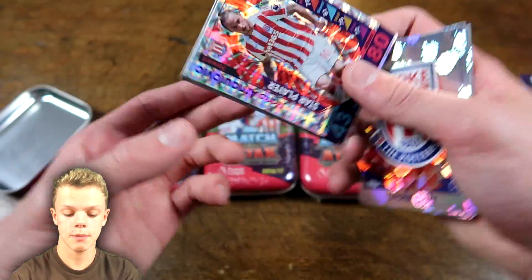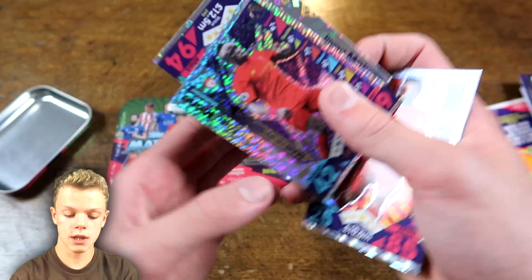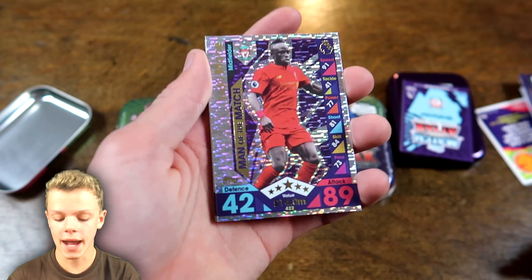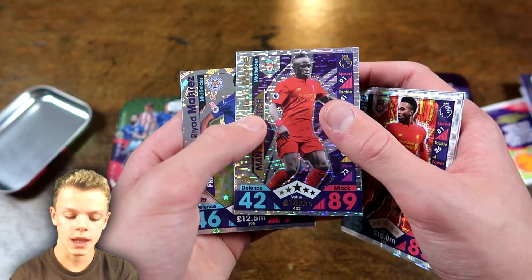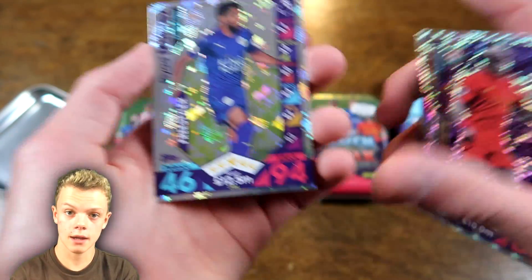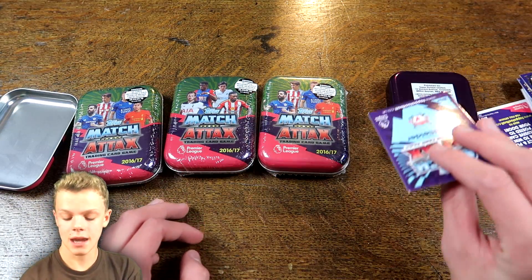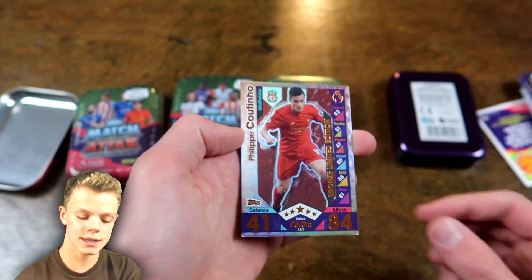And then we do have our shinies at the end of this one: the Chelsea badge, the Stoke City badge, then Stoke Star Player Arnautovic, Daniel Sturridge, and then only one Man of the Match in this tin — which is not great at all, given if you spent £6 on packs you would expect to get three Man of the Matches. That is Sadio Mane. And then we have Riyad Mahrez Freestyler card. It is a bronze Coutinho, so not a great start.